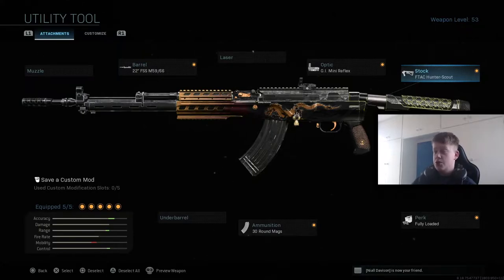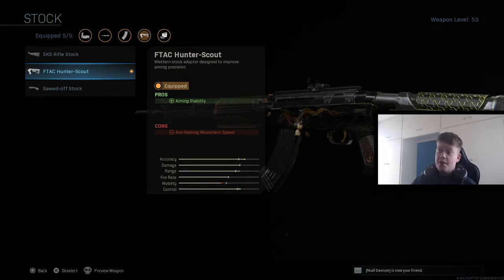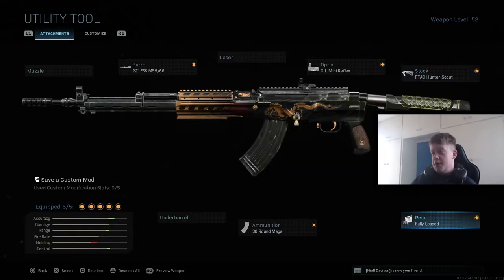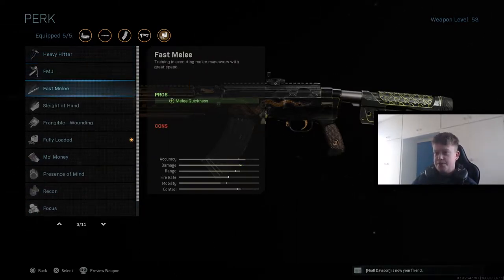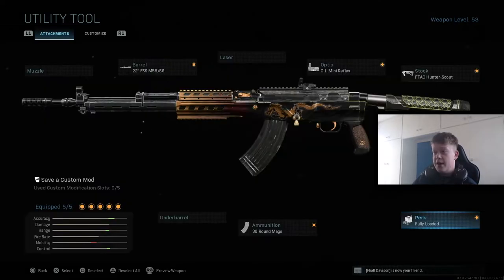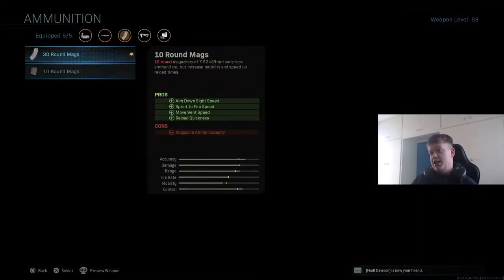I've got the FTAC Hunter Scout stock, which improves aiming stability — again, maximizing your accuracy is important. Then the fully loaded perk, which is a must for me in every single class, especially this one, because you literally get no ammo in any of the guns without it. For ammunition we have the 30-round mags.